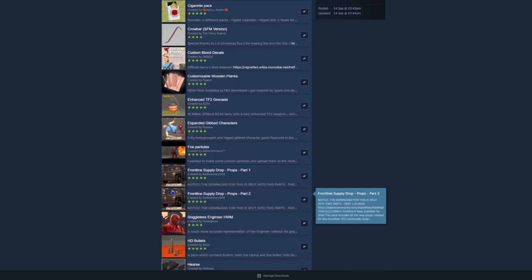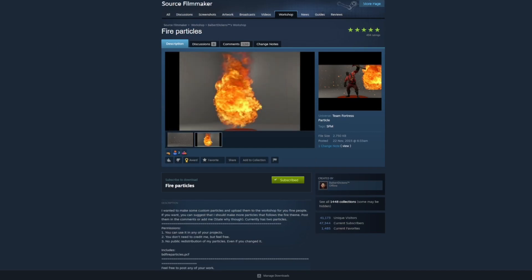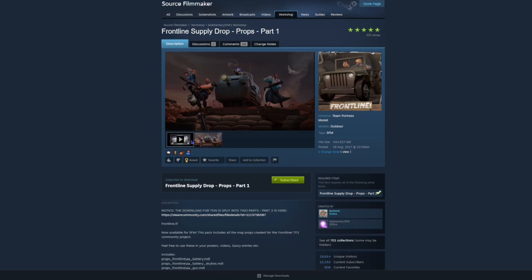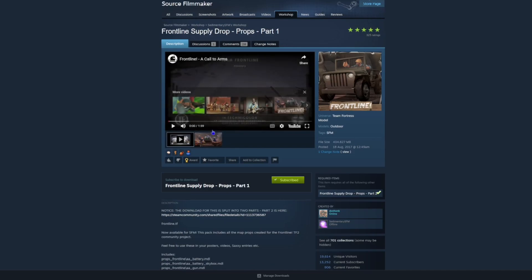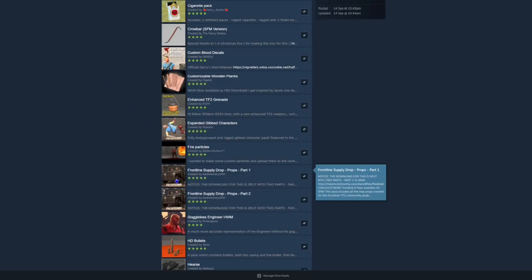Next up we've got some fire particles — pretty basic, just fire particles. Next we've got these Frontline Supply things. There's a video for this — we're not going to watch the whole thing — but it's basically just some supplies from World War One/Two kind of stuff.